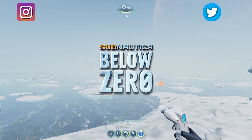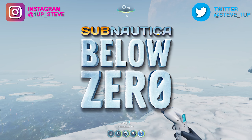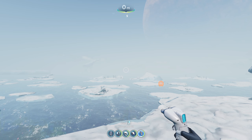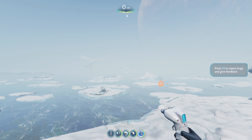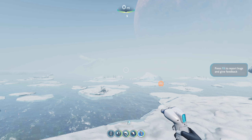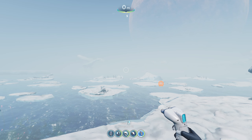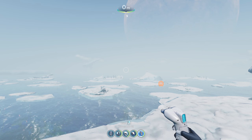Hey everybody, Steven here. Today I'm going to be showing you where you can find the builder tool very early in game. There are two different locations: one in the Twisty Bridges and the other one is on Delta Island. My video on the Delta Island location is actually blowing up right now because people are looking for this. I'm going to make sure there is a link for that in the description — I made that last year — but there are actually two locations.